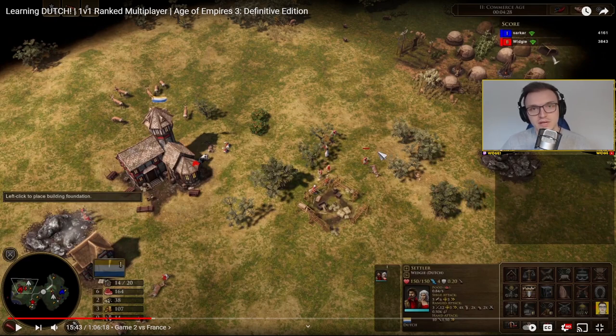Whenever you build a bank, build it with three villagers. Overall it's better value to use three villagers rather than one because it just takes too long alone. So always remember: if you're going to build a bank, ideally have three villagers building it.